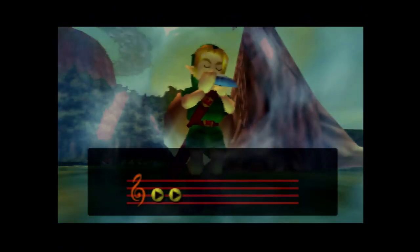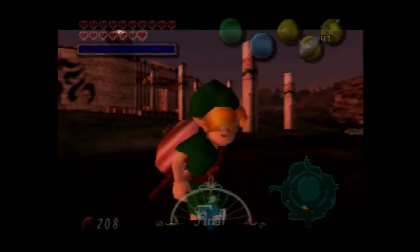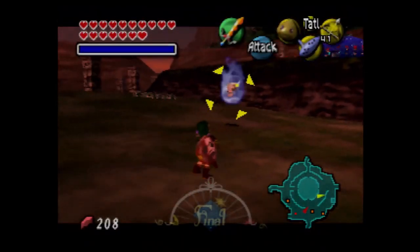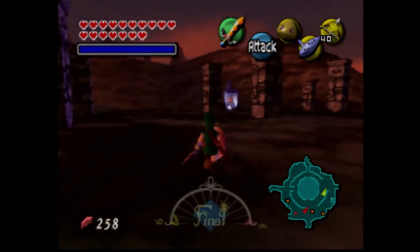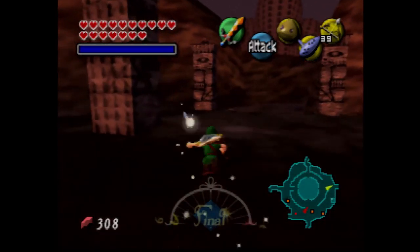We're gonna skip to the night of the final day where we can kill bubbles with the Light Arrows, because those are better ways of getting rupees. Night of the final day — 12 hours remain. Okay, there are bubbles. Sometimes I just overthink things. Now that we have Chateau Romani, this should be easier. This is a much quicker process than taking out the bird, because we get 50 rupees for every bubble we kill. We can just grind and grind and grind.